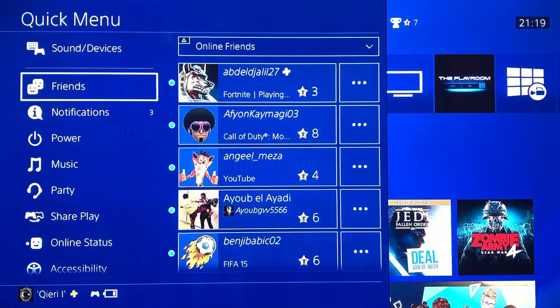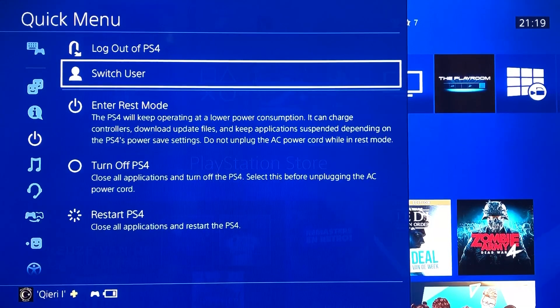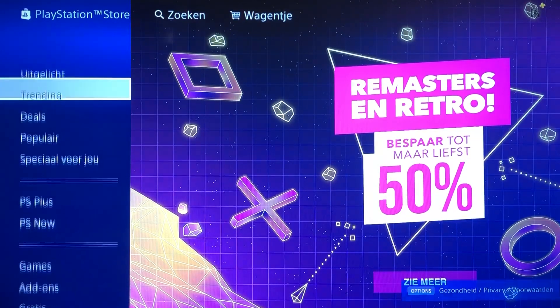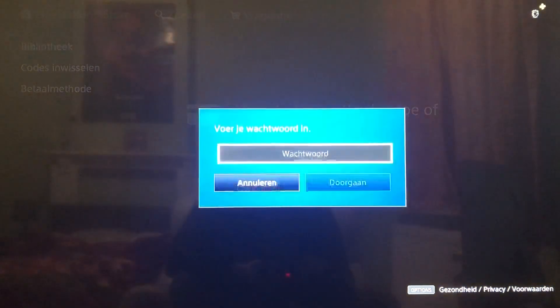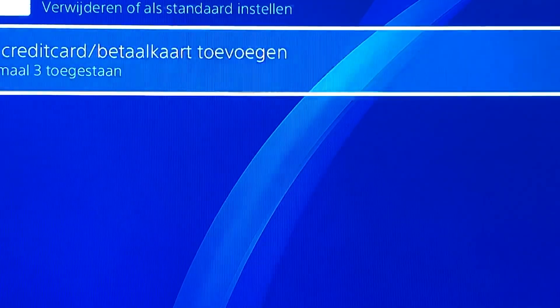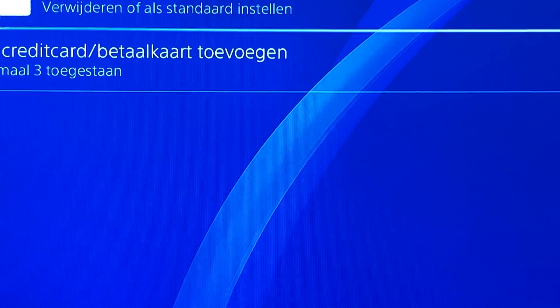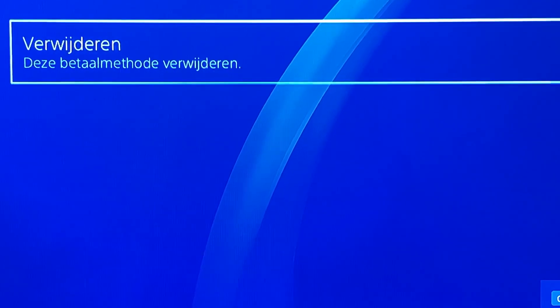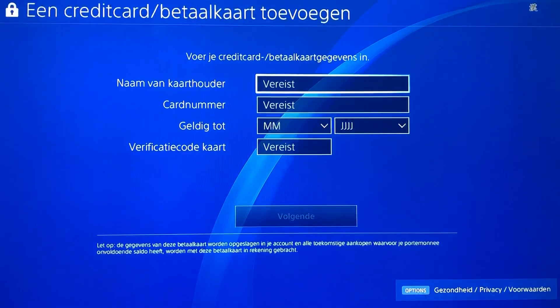I'm going to show you how to do that. Hold the PSN button, go to Power, and click on Switch User. Choose the user that you already entered your payment information on and click on that. Now go to the PlayStation Store, scroll all the way down and go to Payment Methods. Fill in your PSN account password. You will then get an option to view your credit card — just click on it and then click Delete.